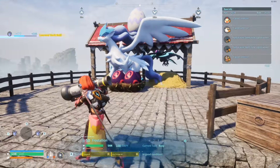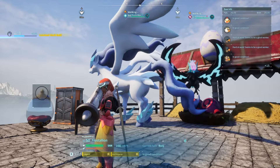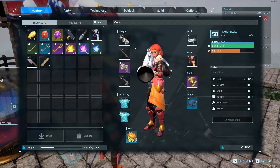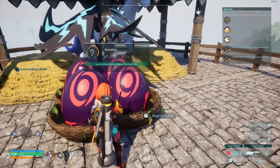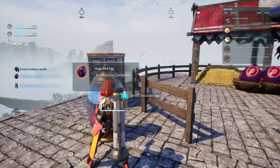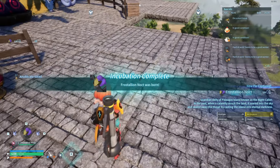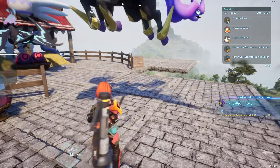Now for the large pal souls, I'm breeding a Hell Zephyr and this legendary creature the Frostallion to get a Frostallion Nox. I've got quite a few eggs — let me grab my butcher knife. I'll take two eggs, incubate them, and you'll see that you basically get a large pal soul when you butcher one. So let's go ahead and butcher it.